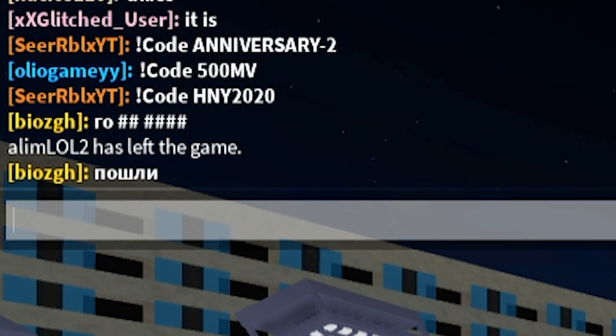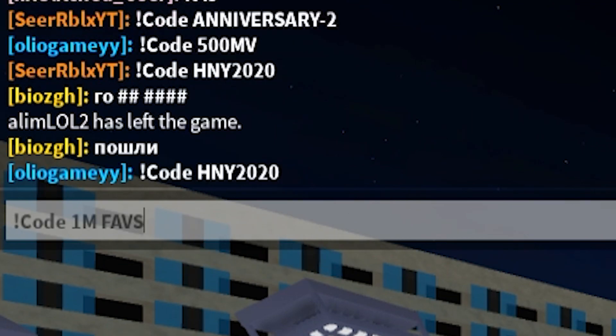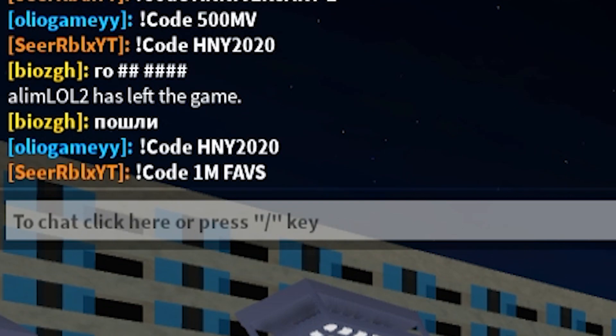Let's redeem the next code, and that is going to be: exclamation point, code, 1MVAP. Redeem that one — easy peasy like that.